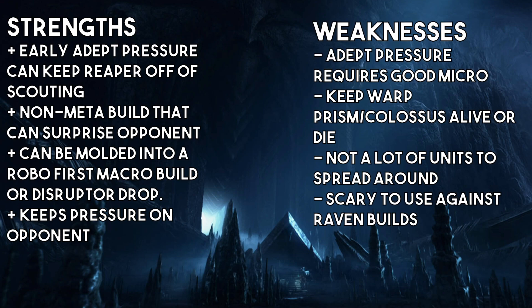The weaknesses of the build: adept pressure does require some good micro. If you don't have good micro, just don't concern yourself with the adepts and mostly keep them outside of the base. If they have a bunker, there's not much you can do, but if they don't, you can tango with the marines they're producing. Keep the warp prism and colossus both alive — or you die. If you lose the warp prism and the colossus, usually they go hand in hand, you're going to be in a pretty bad spot. Not a lot of units are spread around — we saw him warp in stalkers to combat the widow mine drop.